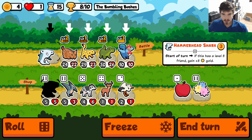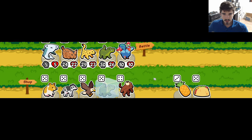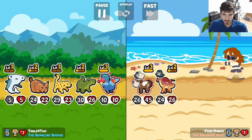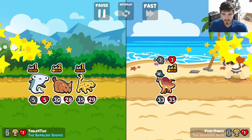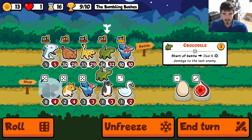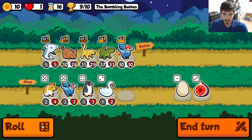Here we get some hammerheads. Now that we have this level three homie, I guess we keep Crocodile. I think we'd be in a really good spot right now if we could get even just a level two leopard — that would be fantastic. I'm just not seeing it here.